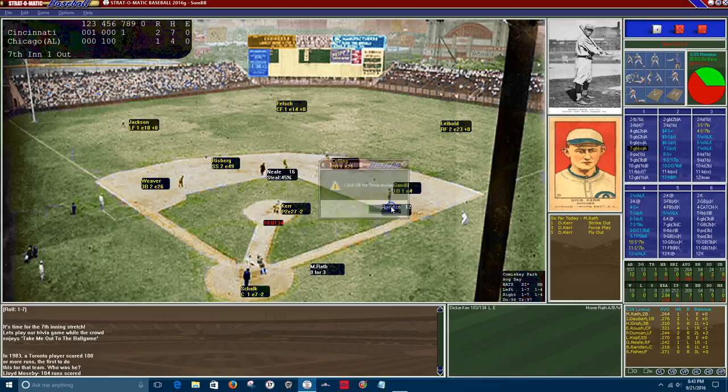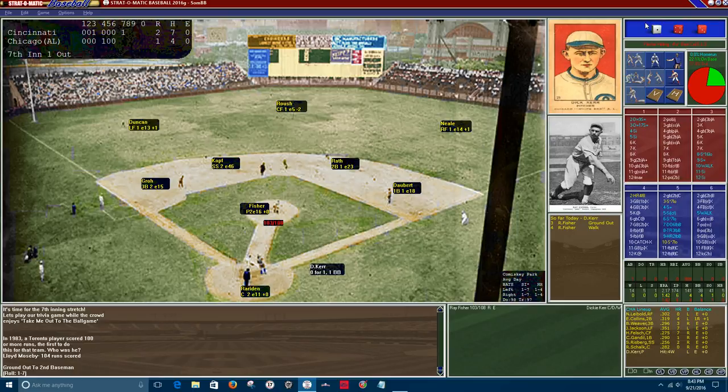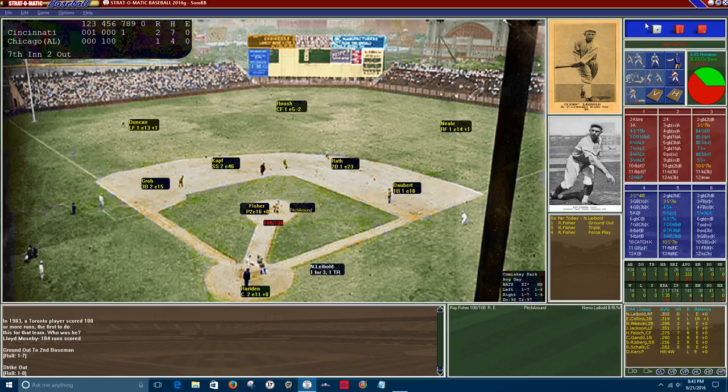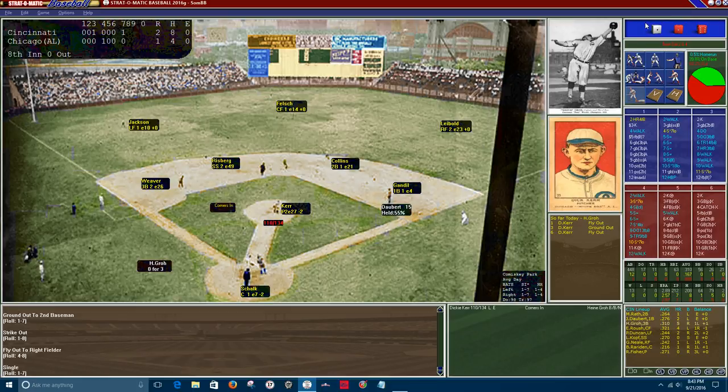Cincinnati two, Chicago one. Bottom of the seventh — Fisher on the mound. Schalk grounds one right to Rath for the out. Dickie Kerr steers right out, two men down. Nemo Leibold hits a fly ball to right, Neil makes the play — three up, three down. If you're the Reds, that's exactly what you wanted. Top of the eighth, Reds up two to one: Jake Daubert leads off with a base hit to right field.